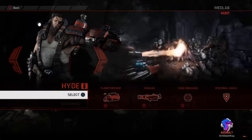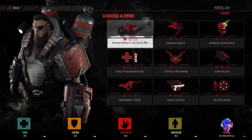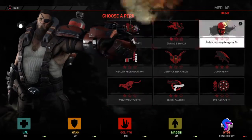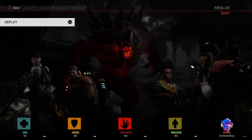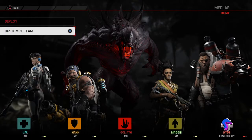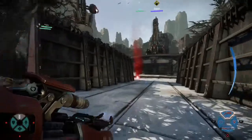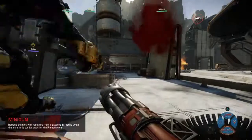Here's the assault class — look at all the perks available, but I'm only using the reduced damage perk, not the jetpack or speed boost. In standard team, nothing special. It doesn't matter what weapon you're holding while doing this.